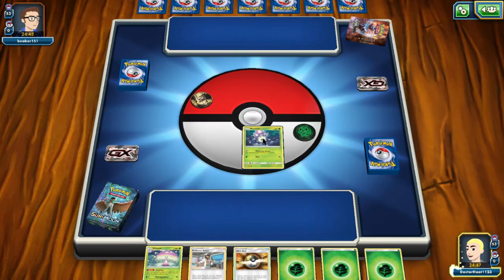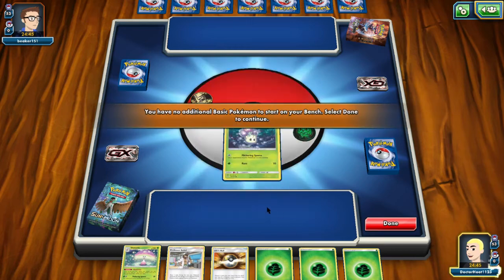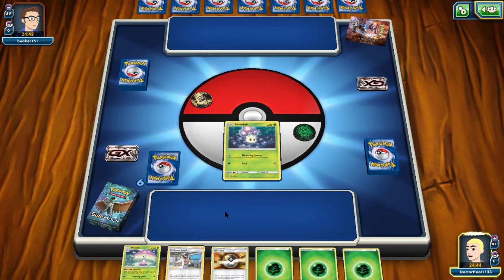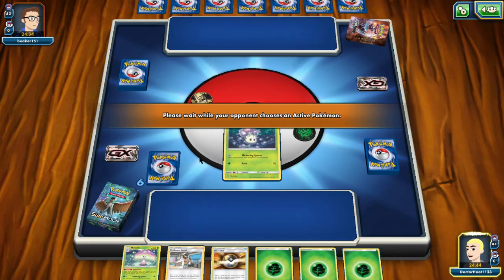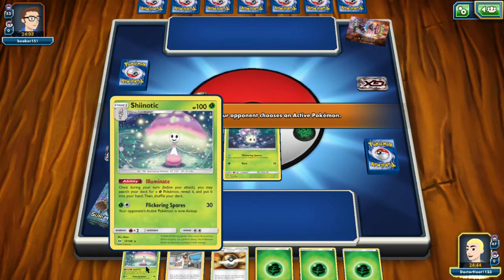I thought I had to do a Mulligan. Oh well, just some basic Pokemon. He got the Mulligan — he had two Mulligans, which means we get a card. We got Shedninja immediately.